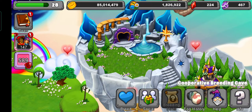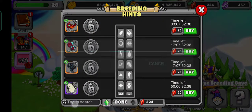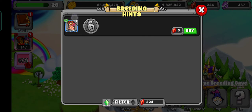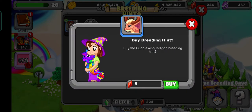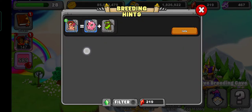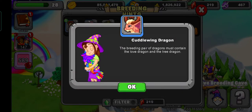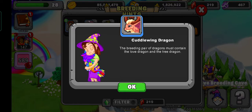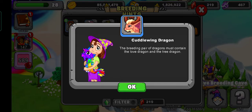So first of course we're going to check what the breeding hints say to breed this dragon. I'm just going to search Cuddle Wing. So I already have it, and it takes five gems. You need a Love Dragon and a Tree Dragon — the breeding pair must contain the Love Dragon and the Tree Dragon.